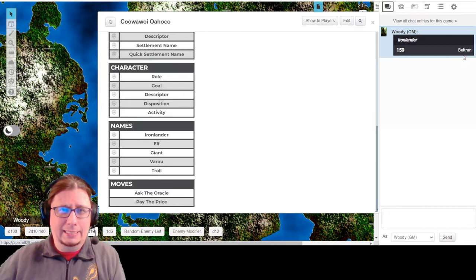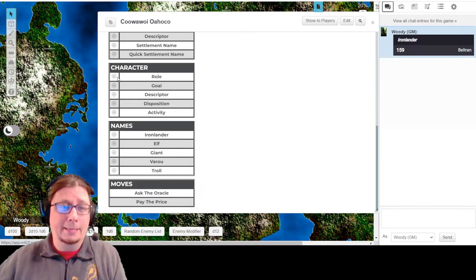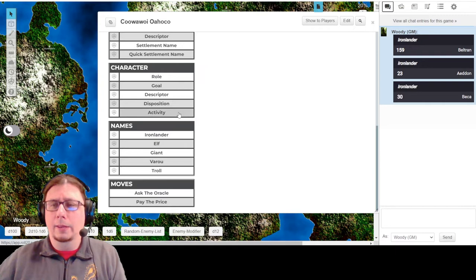One thing I recommend, especially at this stage, is whenever you are rolling for some of these ideas, you can swap numbers around or roll multiple times, or both. That way you can have a semi-random selection, using your reason and ideas for what sounds fun and interesting to you. I'm going to roll Names again two more times: Adan or Becca. I like Beltran, honestly. I like Adan too, so maybe I'll use that somewhere else. Beltran just has a good sound to it.